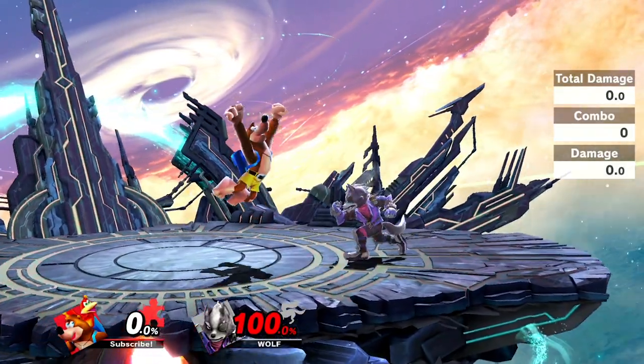Banjo's forward air combined with bringshotting can apply a lot of shield pressure, and here are a couple of those situations demonstrated.